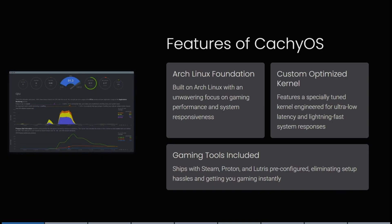CachyOS is specifically built for Linux gaming. It's built on Arch Linux with an unwavering focus on gaming performance and system responsiveness. It features a specially tuned kernel engineered for ultra-low latency and lightning-fast system responses.